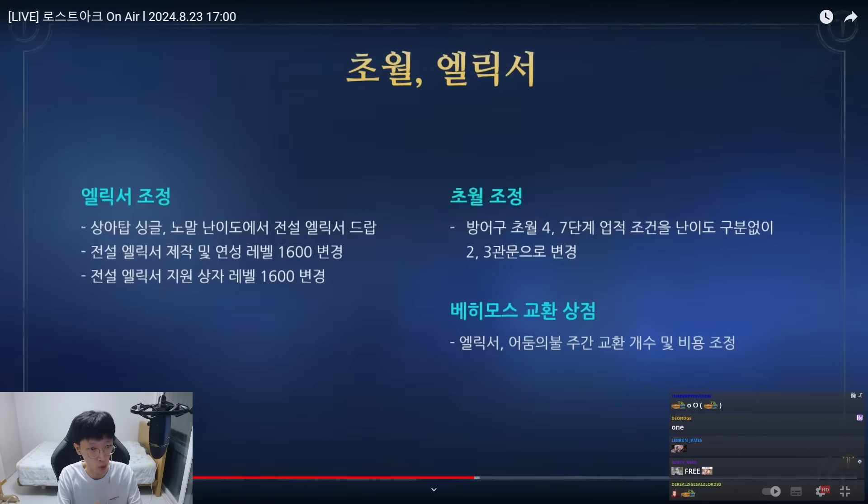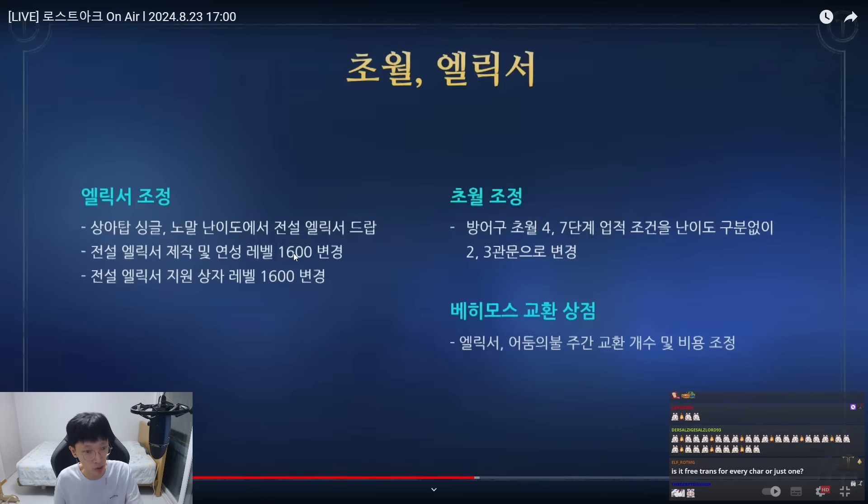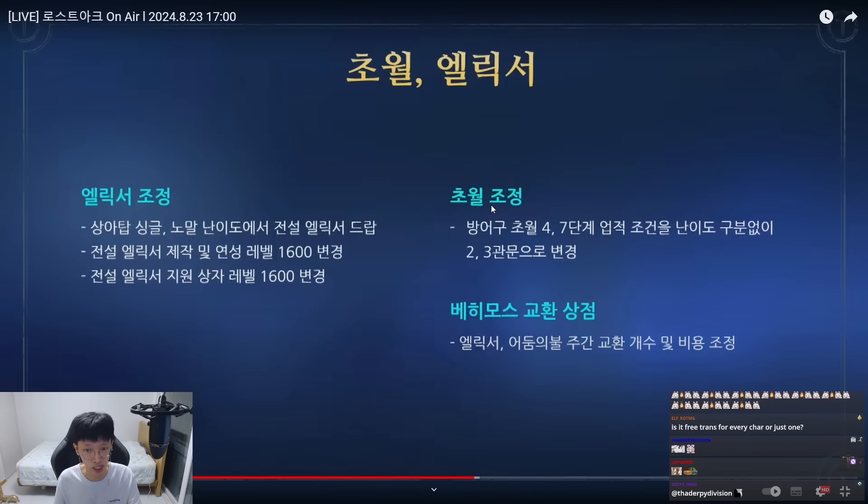This part is also going to be something hot for the West. They are finally letting Normal Ivory and Solo Ivory get Legendary Elixir. Heroic Elixir is gone — they're getting deleted. Therefore, the Legendary Elixir will be obtainable from 1600 and will also be able to be cut. Transcendence will also have changes. You know there's a gate lock for clearing Hard Mode on Thaemine for Gates 4 and 7. Now, regardless of difficulty, you just have to clear up to Gate 3. Just clear Normal Thaemine Gate 3 and you can unlock all the way to Gate 7.